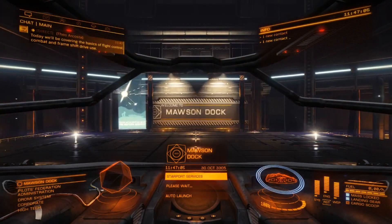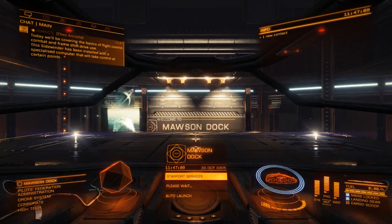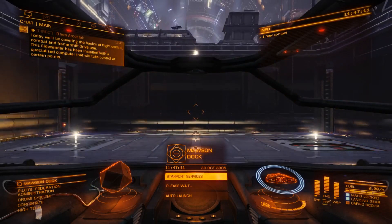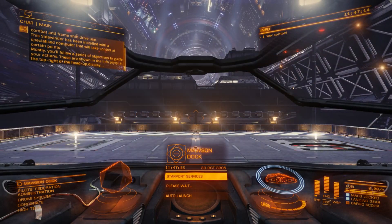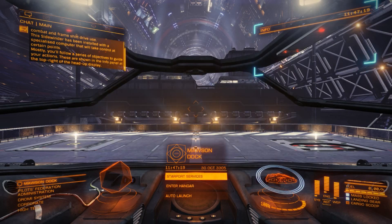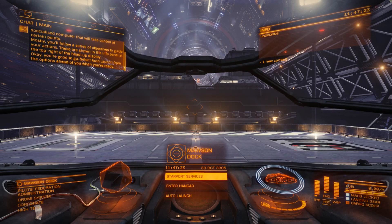The tutorial introduces today's content: the basics of flight control, combat, and frame-shift drive use. The Sidewinder has a specialized computer that will take control at certain points. You'll follow a series of objectives shown in the info panel at the top right of the HUD. When you're ready, select auto-launch from the options.